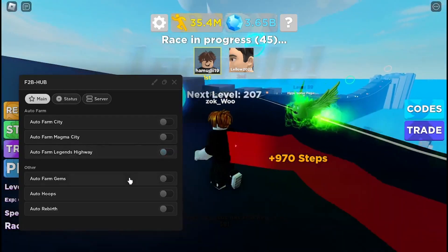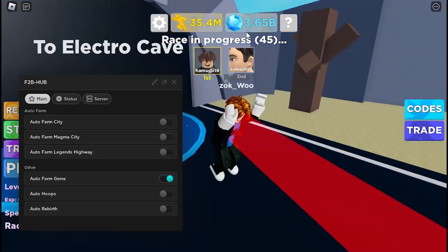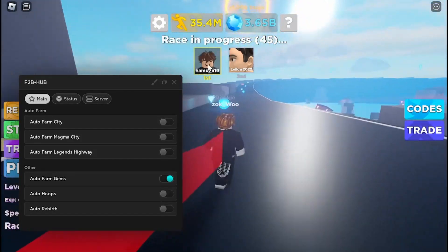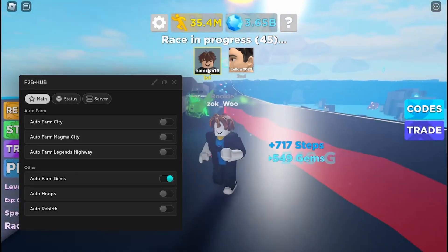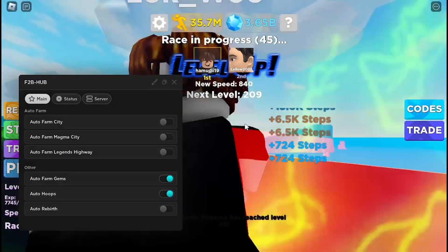There's an auto farm gems — you can't really see this because I just have a lot of gems, so it's quite slow to farm all of them. There's also auto hoops, which just puts the hoops around the map onto your character.